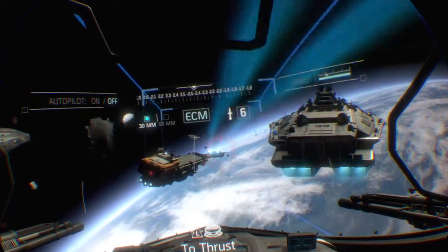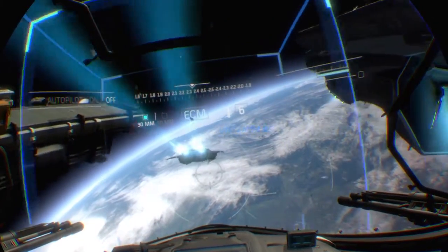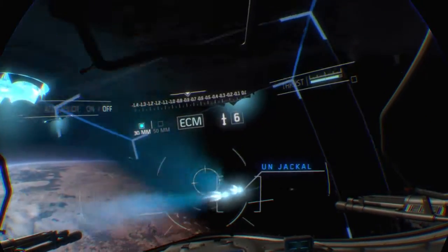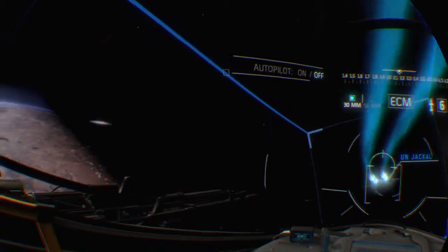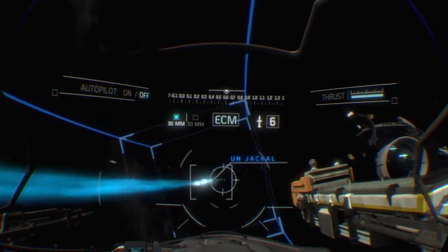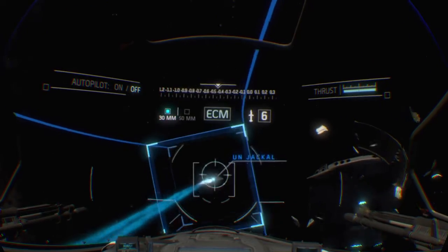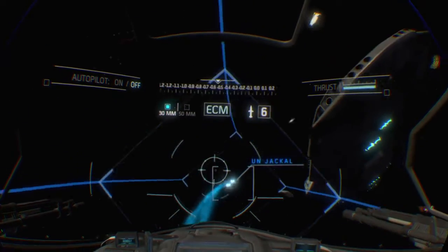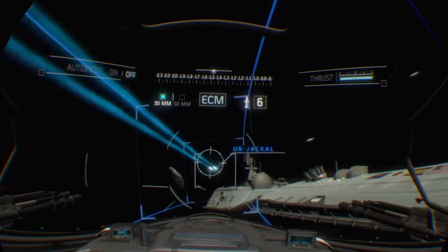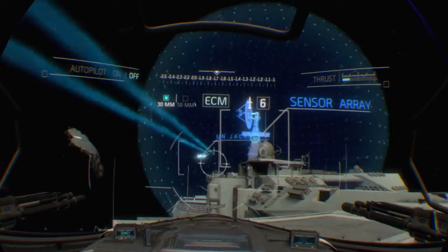First up is the rear sensor array of the Retribution. We'll head aft towards the main thrusters. Follow my lead. The sensor array is up ahead. Slow down to run a diagnostic scan. You need to stop here to get a diagnostic reading.